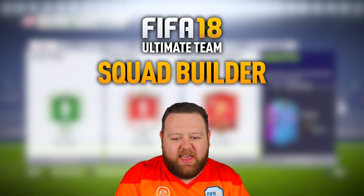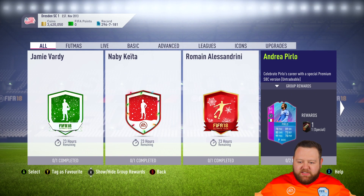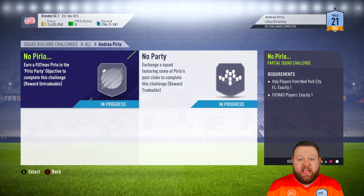Hey, what's up guys? How you doing? It is Lassie here. Welcome to a Rainbow Squad Builder here on FIFA 18 Ultimate Team. It's a Rainbow Squad that I'm going to build around Andrea Pirlo, the premium SBC end of an era player.